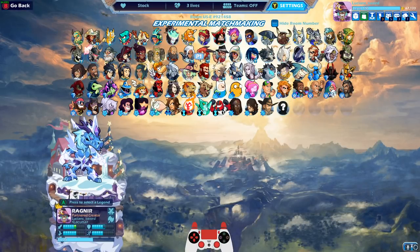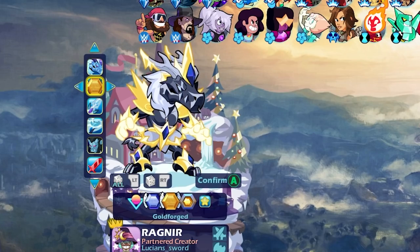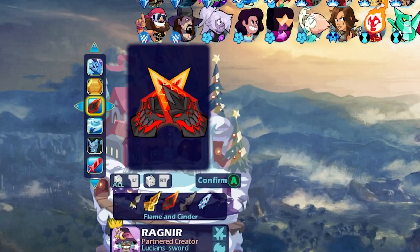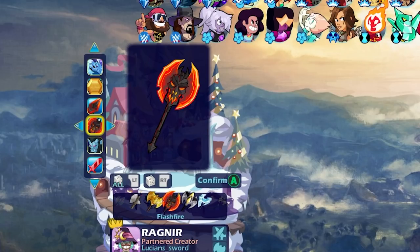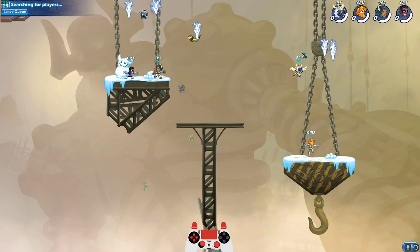Let's do a different color — how about Goldforged? Should we mix Fire and Ice? Let's give him the Flame and Cinder Katars this time, and how about the Flash Fire Axe? There we go. With the Ice Dragon, we're mixing Fire and Ice, baby. Let's do it.